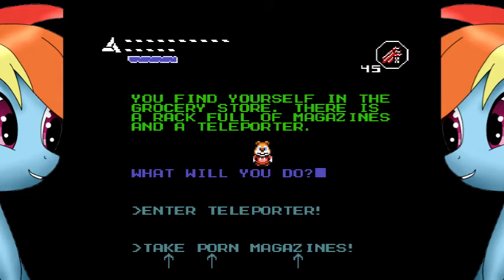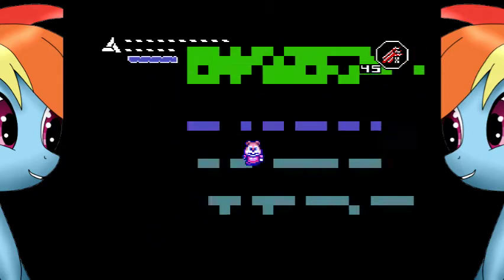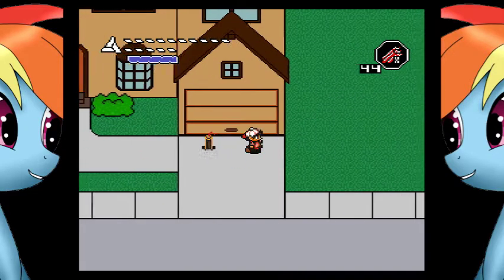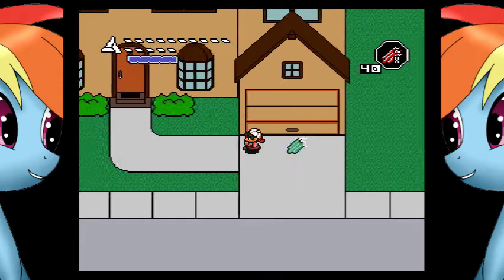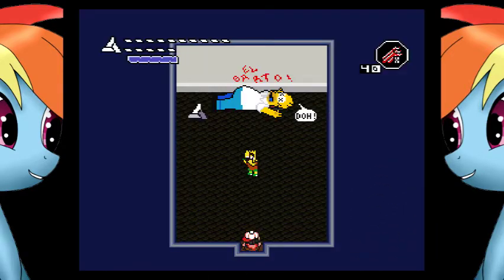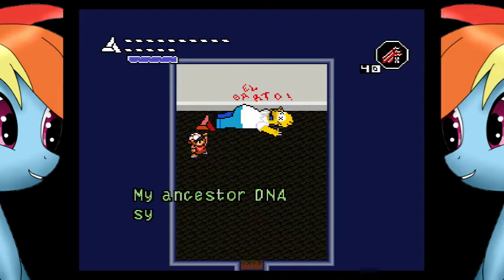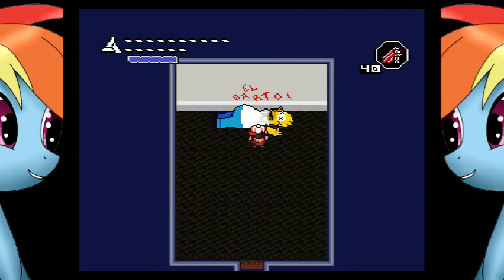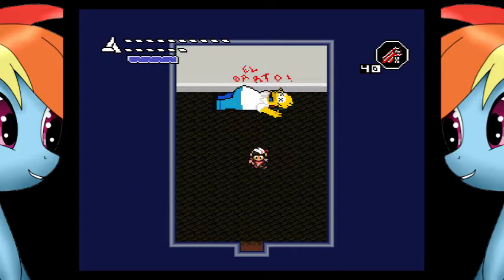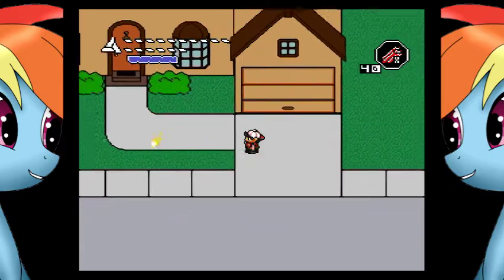Head down, but instead of taking the Go North portal, we're gonna go south. You find yourself in the grocery store — there are a rack full of magazines and a teleporter. Sadly, you can't take the porn magazine, so enter the teleporter, to end up at the Simpsons house. Get a super bomb ready and then set it down to blow a hole open in the garage. With that, we get the fourth and final DNA fragment, which gives us another full piece. Did we make it to the lost city of gold? Just how many beers did you have? Yeah, that was our little Simpsons reference. You can knock on the door, but you'll just waste your time.